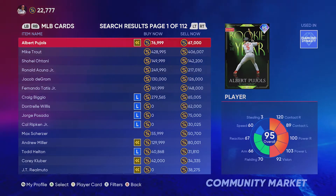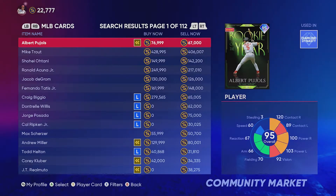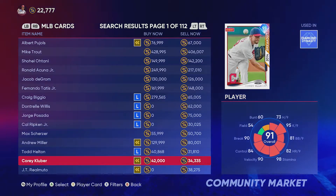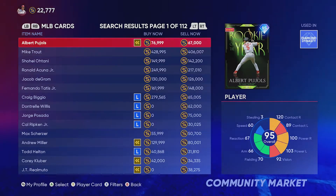When you flip cards you're probably going to make around 200-300 stubs profit each time, but if you keep repeating it over and over using this method it really adds up. As you can tell, I already have 22,000 stubs and I started at around two or three thousand, so it's a good way to get going.